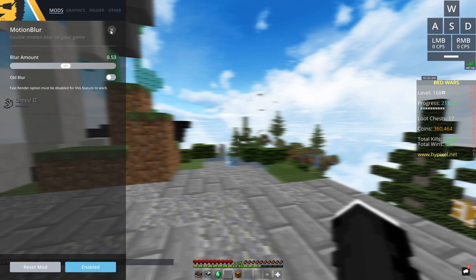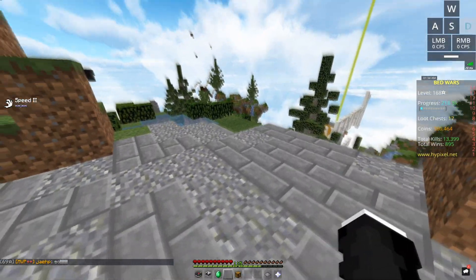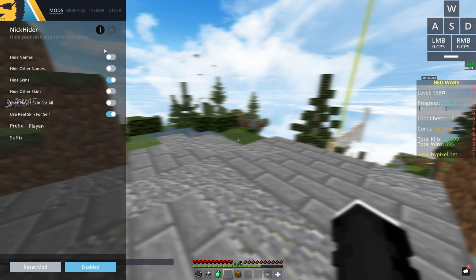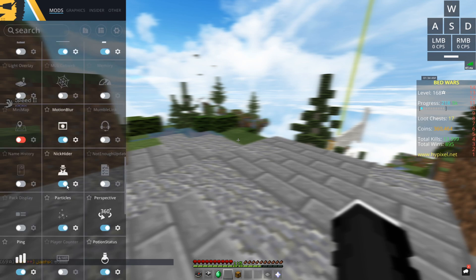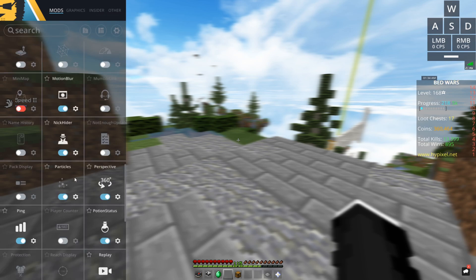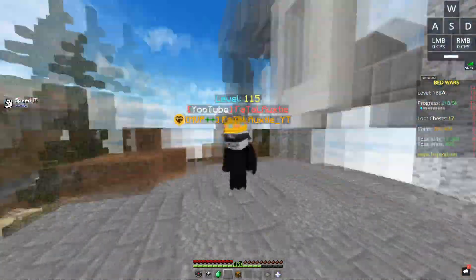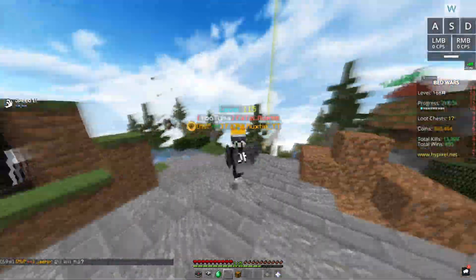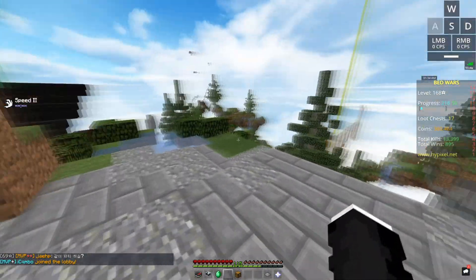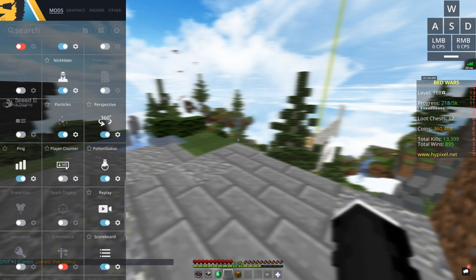Motion blur — gotta have motion blur. I have it on 0.53 and it's just so smooth. I play on a 144 Hz monitor and it's still super smooth. Nick hider for whenever I nick and stuff like that. Particles — particle multiplier zero, and sharpness particles is always off. Perspective is Alt so it's easy — like when I'm running and stuff, I can just put my thumb on it.